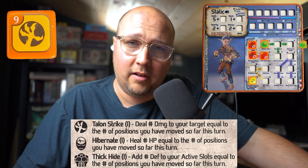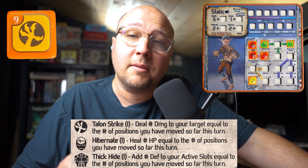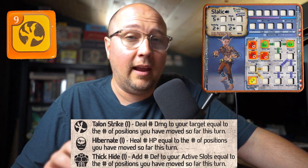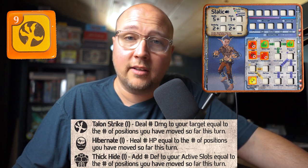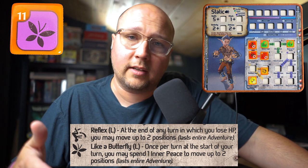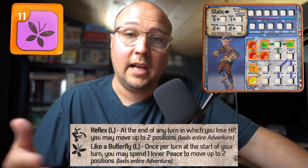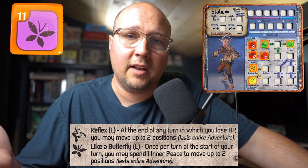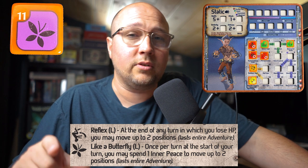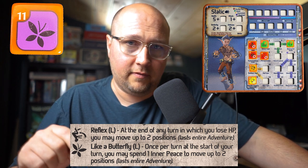A really interesting skill die is Albear Style — it can boost attack, healing, and defense based upon the number of spaces you've moved, and it synergizes with Obender Flow. The first result is a locked result called Reflex: it allows you to move a couple of spots when you're damaged at the end of your turn. It's locked for the entire adventure, great for getting out of sticky situations.